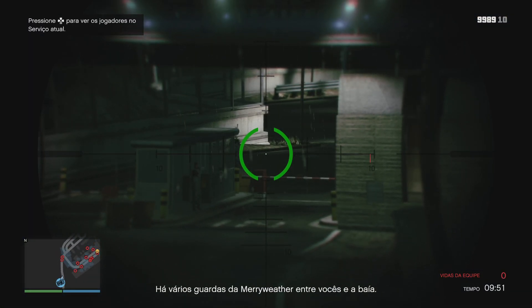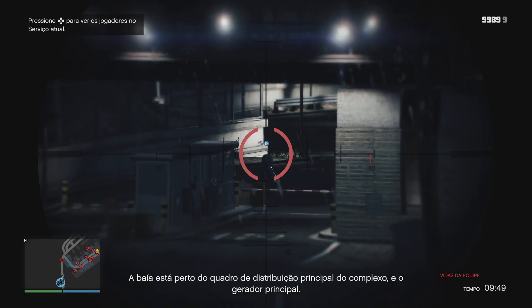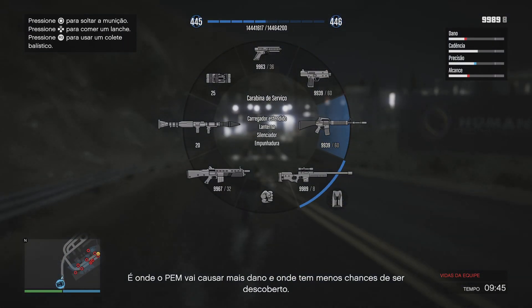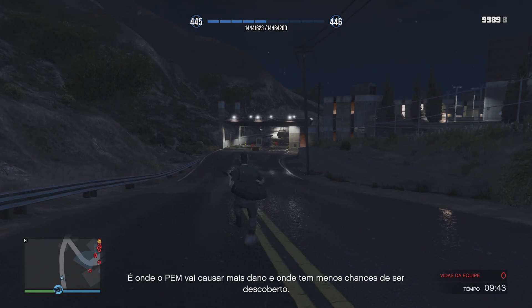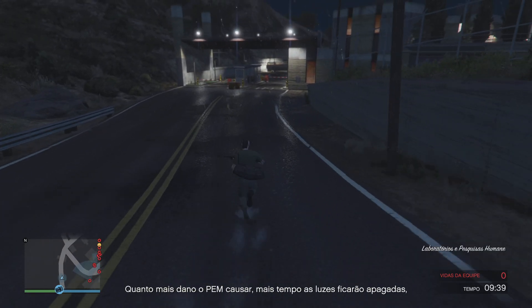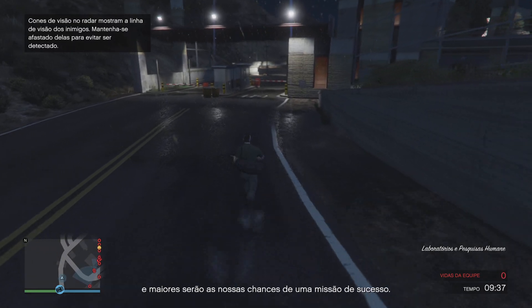There are multiple Meriwether guards between you and the bay. The bay is near the main switchboard for the facility and its primary generator. It's where the EMP will do the most damage and where it's least likely to be discovered. The more damage the EMP does, the longer the lights will be out, and the higher our chances of a successful mission.